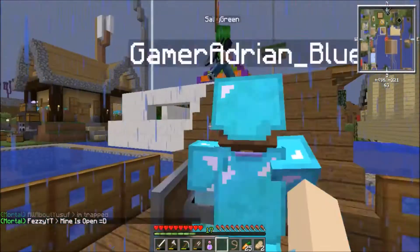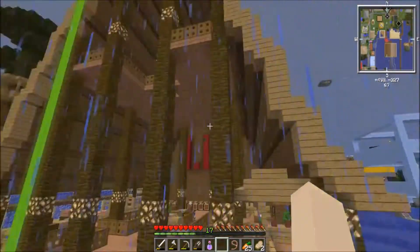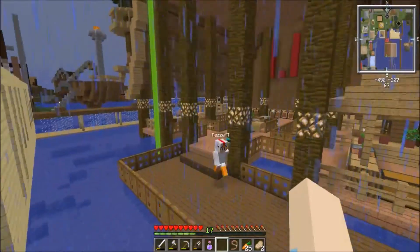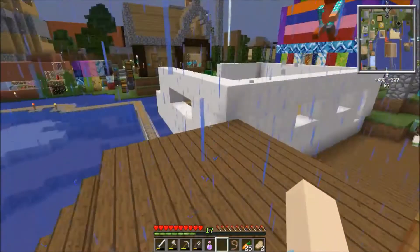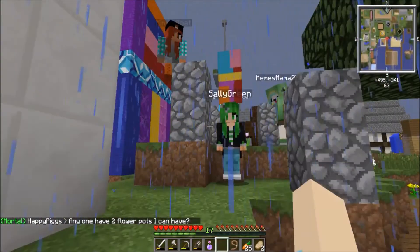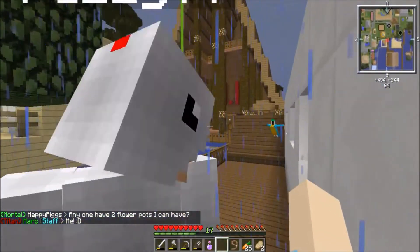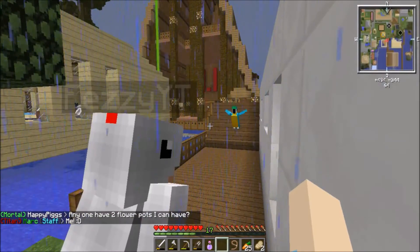Let's get creative — let's build over the water. Absolutely. Some of my other special guests in previous episodes have hollowed out sea temples and used the spawners to make farms. You can get all the water out and hollow out the temple — it's really cool.